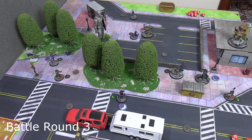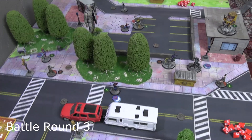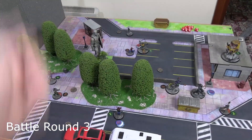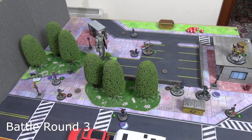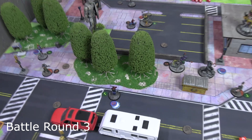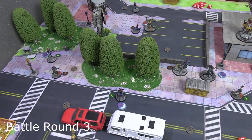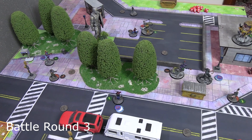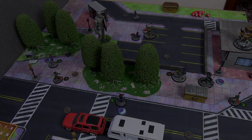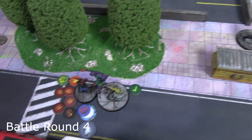End of Battle Round 3 scoring: Web Warriors hold three out of four portals for three victory points. Spider-Foes hold one portal for one victory point. Miles is still holding the Kree power core for two more points. Score going into Battle Round 4: twelve to four, Spider-Foes going first.